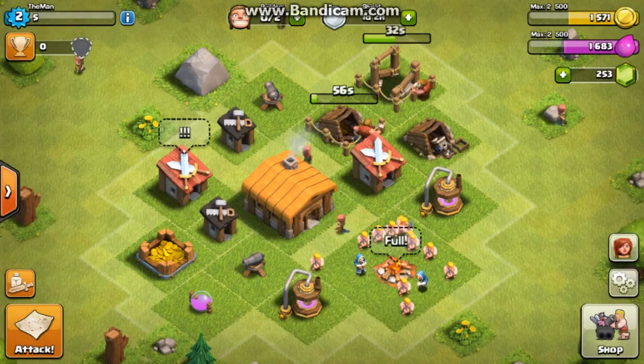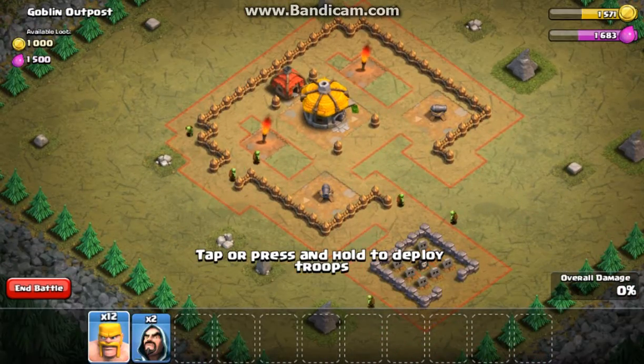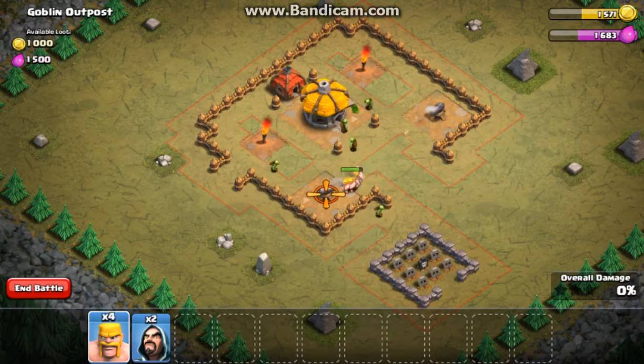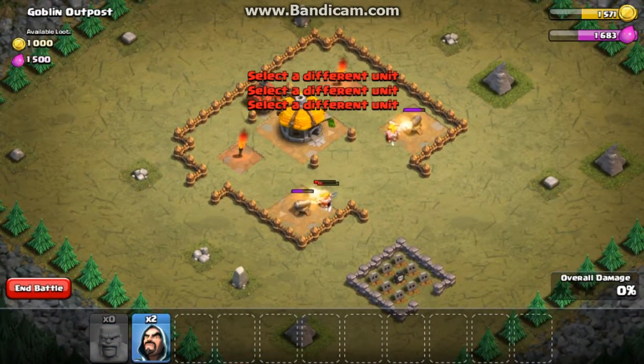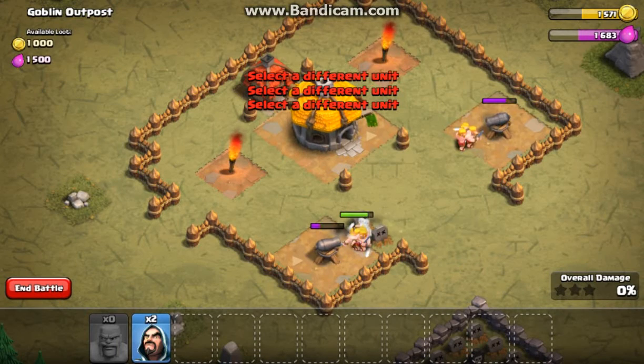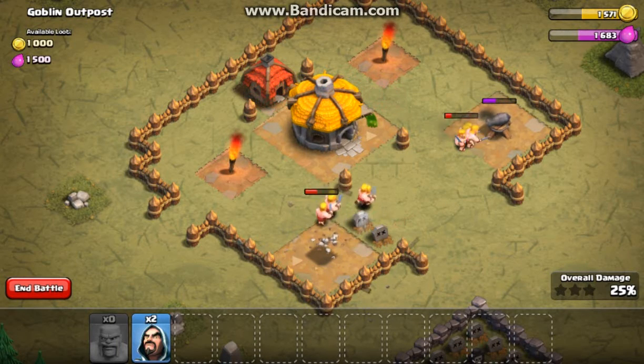Let's go to a single player map and do stuff here. I'll just drop in a couple of barbarians on each side, which hopefully will be enough to take down the goblin outpost.